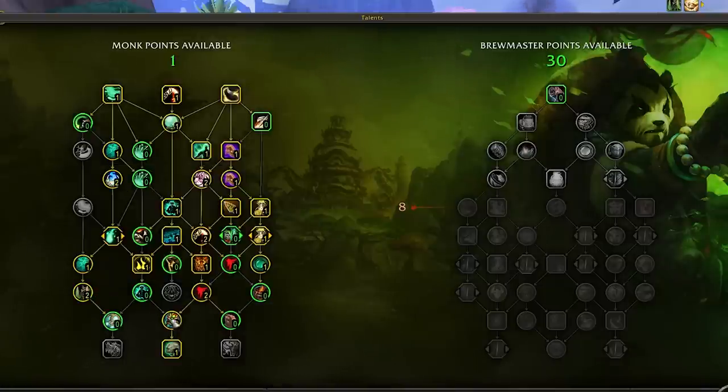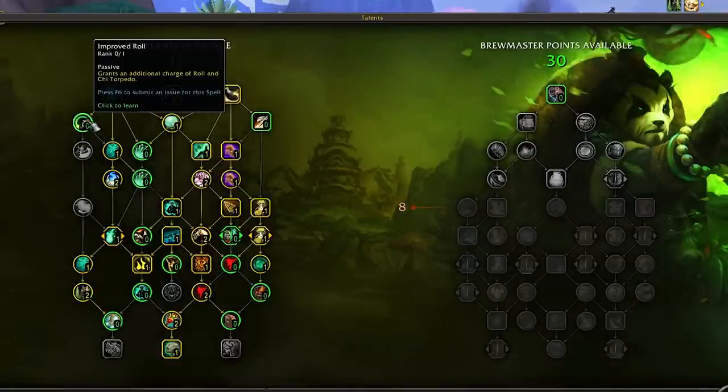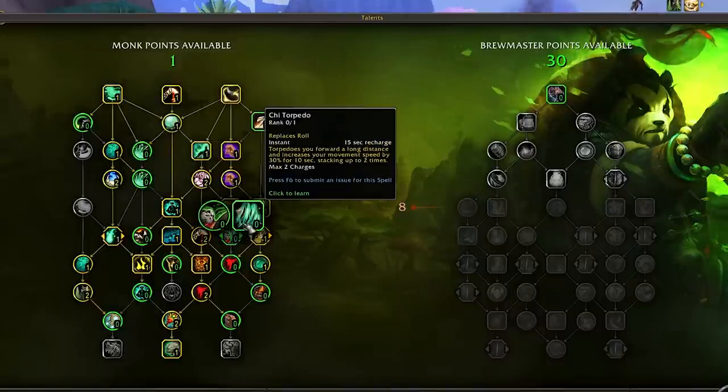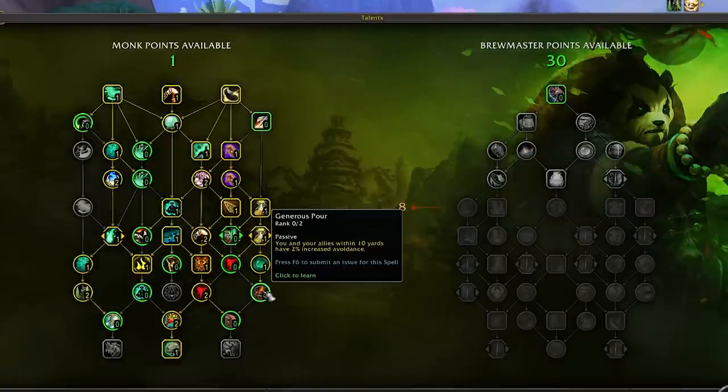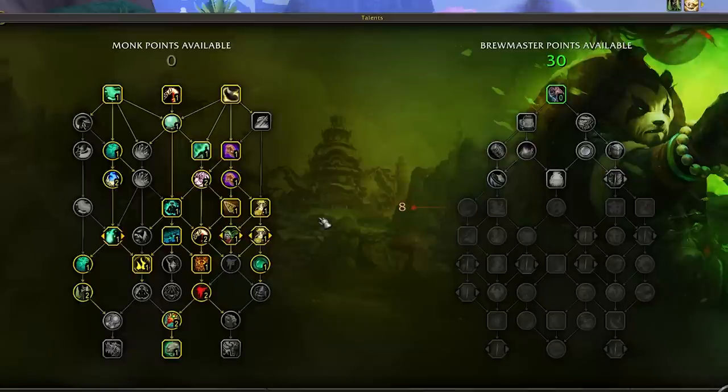The last point can go in a few places — an extra charge of Roll, one of the movement speed nodes like Celerity or Chi Torpedo, or into Generous Pour if you want to provide your group with a passive AoE damage reduction through avoidance. It really depends on your composition. Moving onto the spec tree, spec trees are a little more restrictive towards the top, and we'll see a similar pattern here.